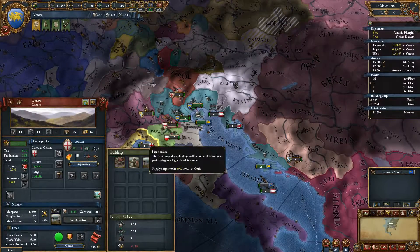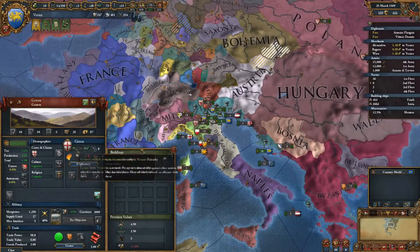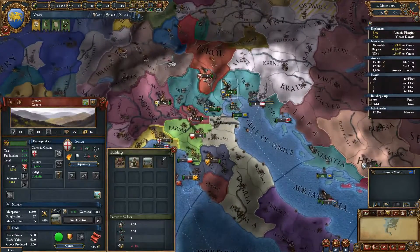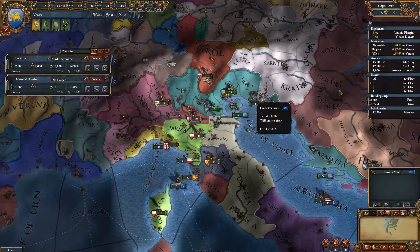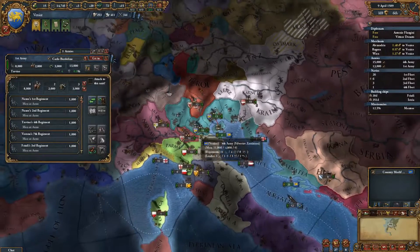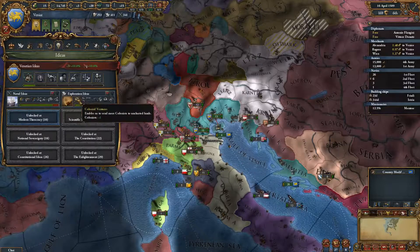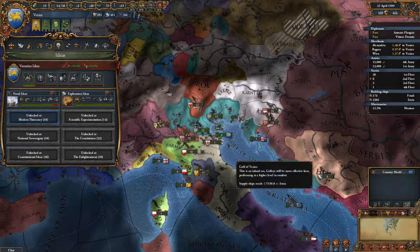Genoa is allied with you, even though they view you defensively. Well, yeah, they won't join the war. But now they really won't join the war, seeing as they're at war with Wallachia, Bulgaria, Muscovy, Bohemia, and Halt and Brunswick. A quest for the new world and a diplomat — let's up our relations with Austria.